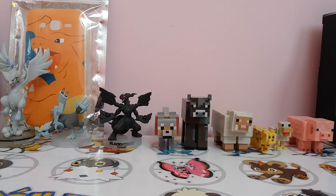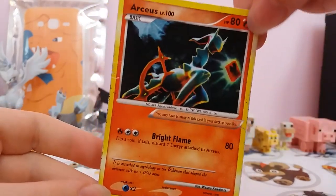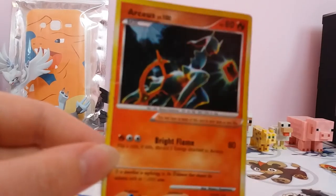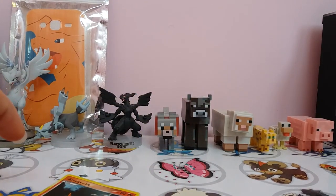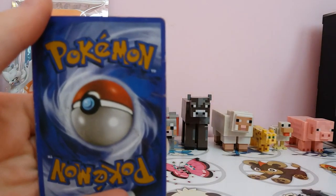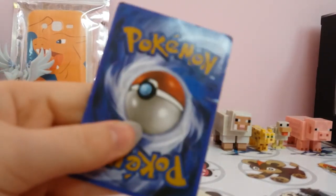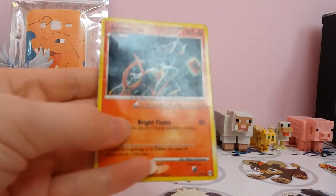The first one we're going to go through is the oldest here, and that is the Platinum Arceus — I think it's Arceus Platinum, something like that. I haven't got any cards that are this old from this series. But it is the rare Arceus and it's supposed to be holographic. You can see the back is really washed out and the borders are too small. It just looks really bad — it doesn't look like a real Pokémon card from the back. The text is all wrong as well.